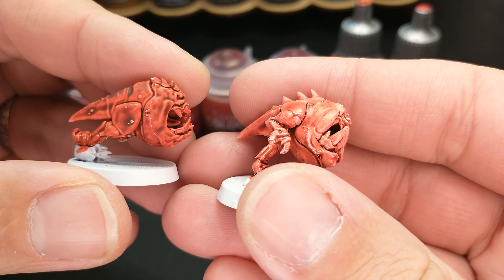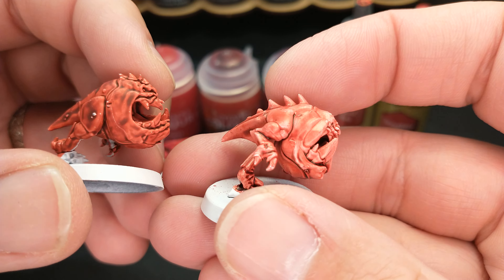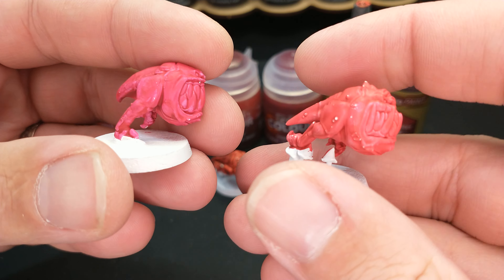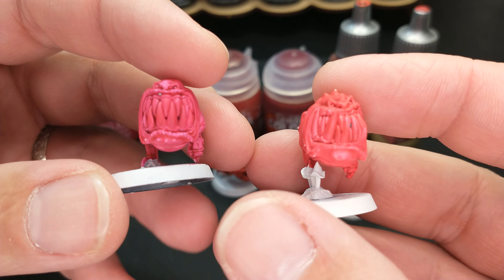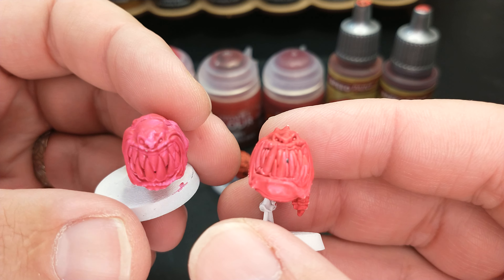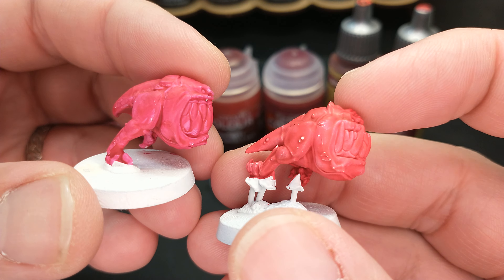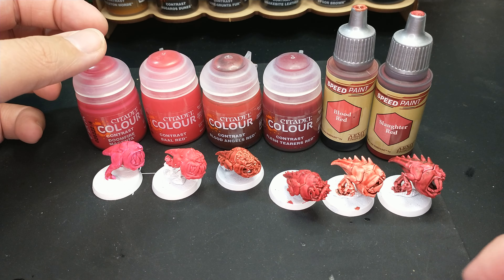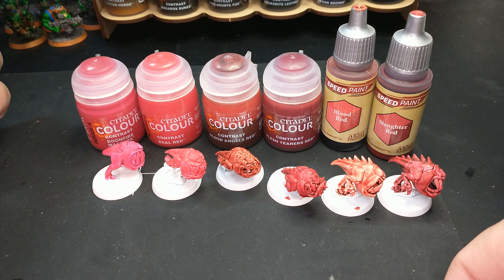I could see grabbing either the Blood Red or the Blood Angels Red depending on your needs — if you want more of a pinky red or a slightly different tone. You've seen them all on camera, so pick the one that's going to work for you. As for the Ball Red and the Doomfire Magenta, I really won't be using these much. If I'm going for this effect, I'm honestly just going to use a regular base paint. I bought them mostly for the videos, thinking they'd be cool for squigs, but with the lack of shading, they're just not doing it for me. I'll finish them out and do a video on how to do that, but otherwise these are going to sit in the drawer of less-used paint.